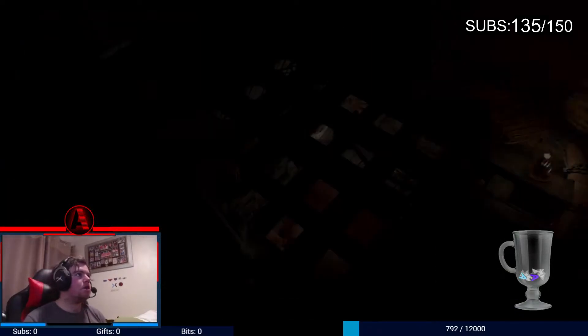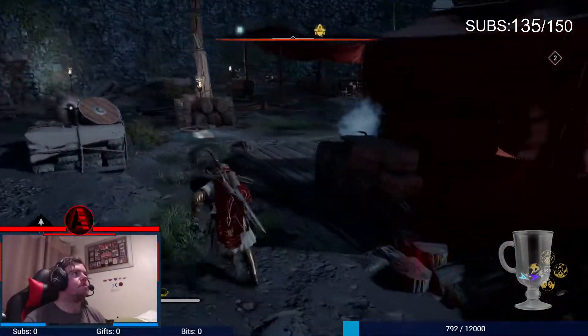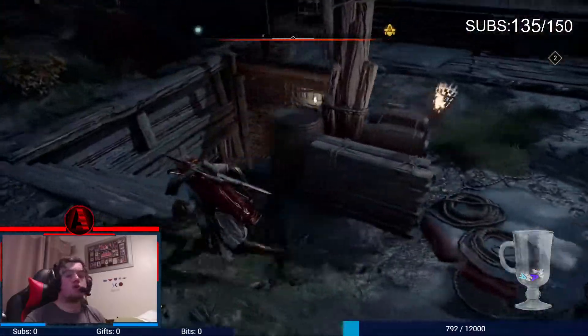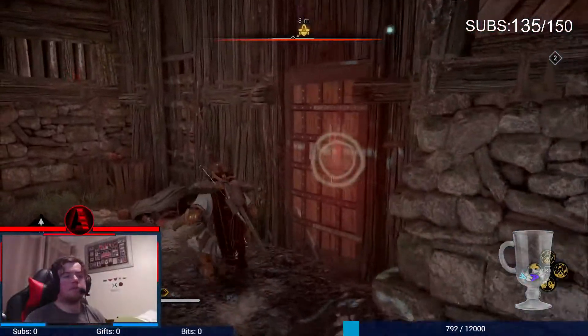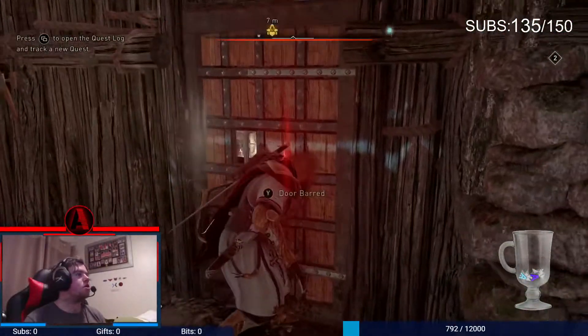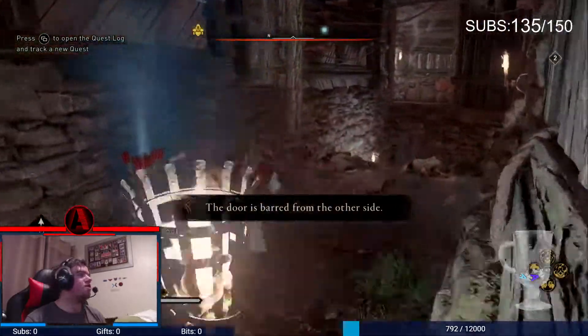Let me show you what it is. So if you go down here, this way, you go down and it's right here. Now as you can tell, the door is locked — it's completely blocked, you can't get it. So what you have to do is go back up.